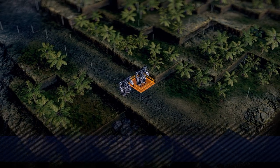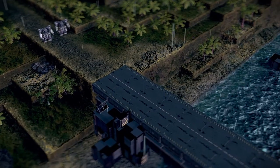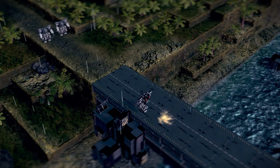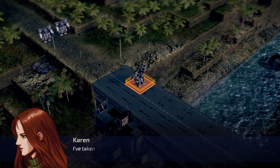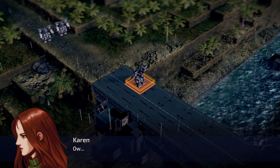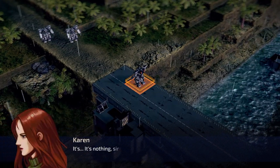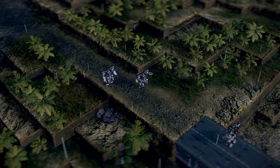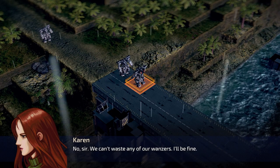Ryuji, the intruders are retreating, Captain. Looks like we're the only ones left again. For once you're wrong, sir - the new recruit is still standing. Lieutenant, report. I've taken heavy damage but I'll make it back. Captain, should we call for an emergency evac? Your vital signs are low. Karen, are you hurt? It's nothing, sir. Please fall back before reinforcements arrive. Lieutenant, eject your pilot pod. We'll carry you home. No sir, we can't waste any of our wanzers. It'll be fine - even though that wanzer is trashed.